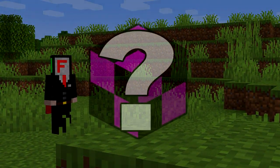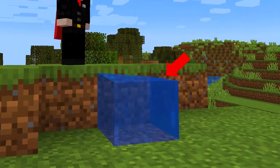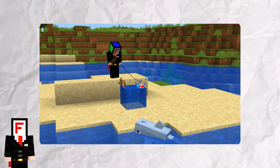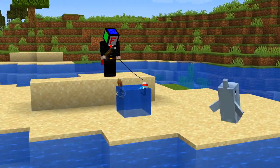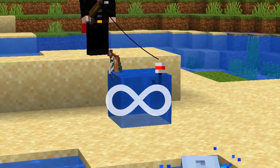What if I told you there was a block which contains an infinite number of items, and all you need is a block of water and a fishing rod? Minecraft water blocks technically have infinite item capacity, because you can infinitely fish items from a single block without the water ever depleting in resources.